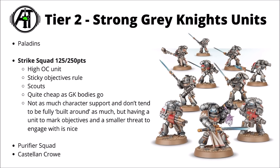Next up in Tier 2 is the Grey Knights Strike Squad — the cheapest power-armoured Grey Knights at 125 points for 5 or 250 for 10. They get higher objective control than most with OC2, the scout special rule to move toward midfield objectives early on, and perhaps the best draw is the sticky objectives special rule. That's quite nice for starting on a home field objective turn 1, marking it so your opponent needs to control it to take it away, and then teleporting around elsewhere. They're fairly efficient for power-armoured bodies and I'd more want to use them in a supporting role to the Terminators as the main forefront of the army.